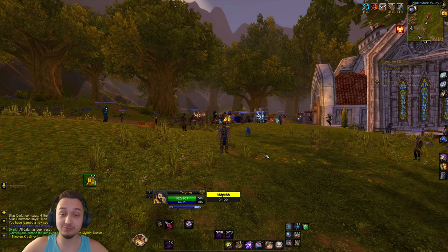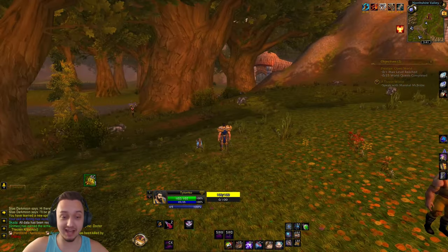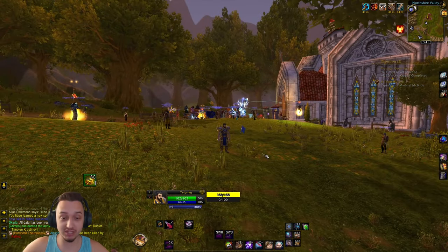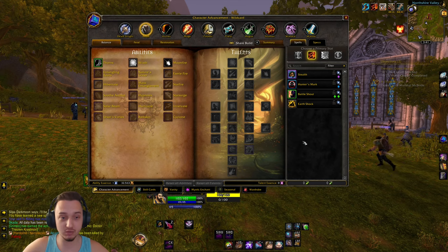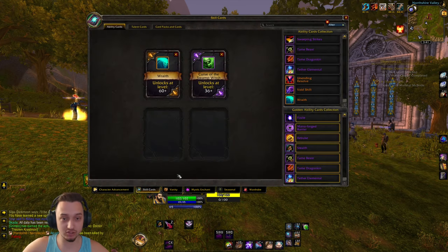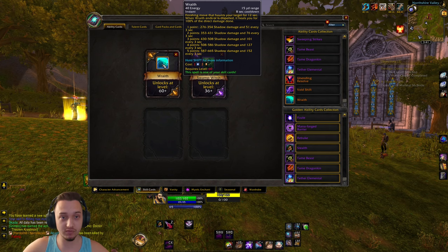Welcome back to Project Ascension - we're on Season 9, just started a fresh prestige, and we're going to be going through getting to level 60 to see what cool goodies we get. First off, we're going to start with this Wraith ability - it's a finishing move that haunts your target for 12 seconds, and when it ends or is dispelled, it heals you for 100% of the direct damage done. So this is basically a DoT plus automatic damage.